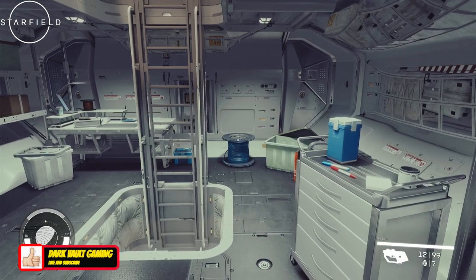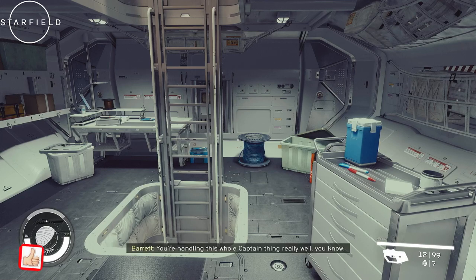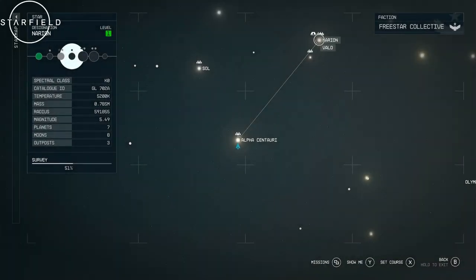If you need to, come sleep in the bed for 24 local hours. Once you hit that 24-hour mark, go back to Jameson and everything she had will reset, and you'll be able to purchase new resources. In the very beginning of the game, go to New Atlantis, go to Jameson Mercantile, get everything you need — sleep and do it again if necessary until you have all the required resources to start your first build.